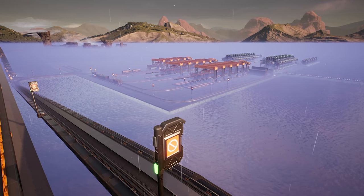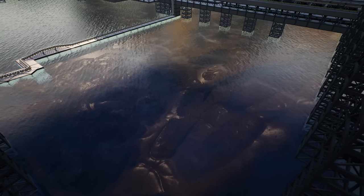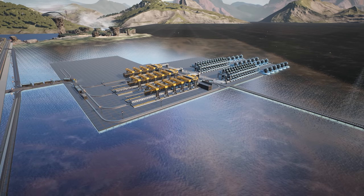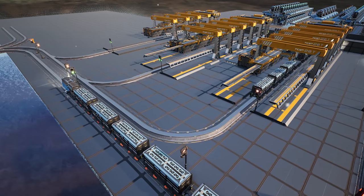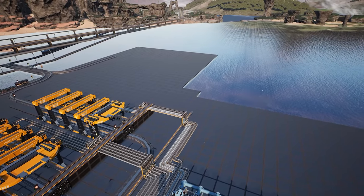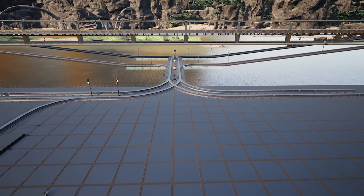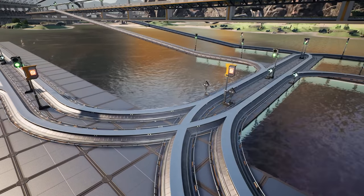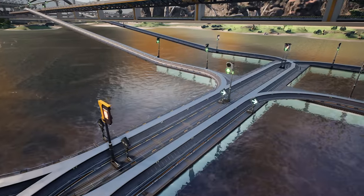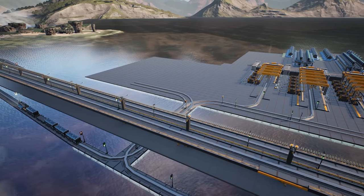In previous videos we've been working on the water bottling facility. We started with a small plant, then removed it because it wasn't going to meet future demand. We utilized the space and made it a lot bigger because we needed more trains, more water, and more room for future expansions. But over the past two weeks I've been thinking it's still not enough - eventually this will get bottlenecked with the amount of trains going up and down, and the highway was unoptimized.